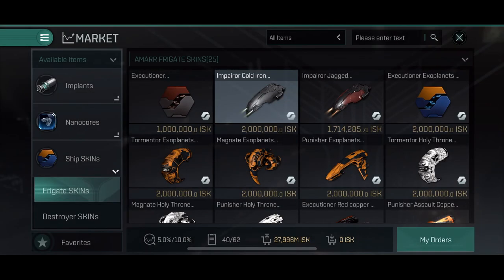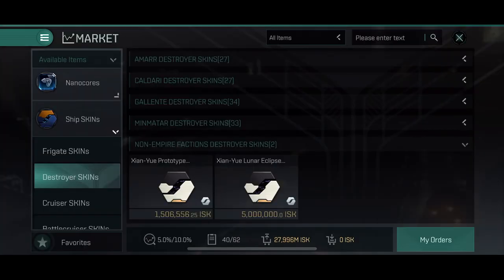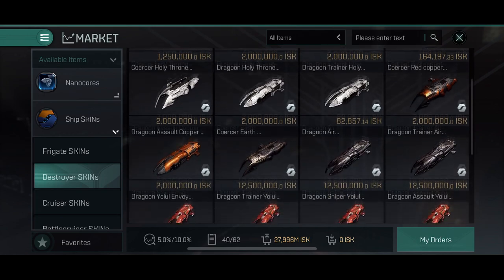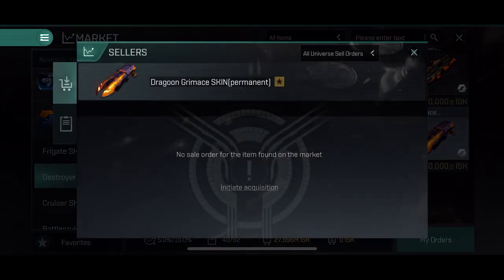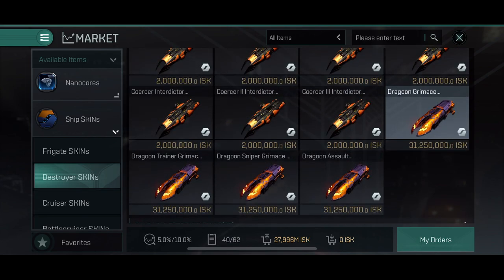Cold iron generally sells well to the right buyer at quite a high price. One reason is that the cold iron is black in its base, and with the nanocore you can make those ships stand out a lot more compared to others. Destroyer skins: most skins here unfortunately are quite cheap, possibly because fewer players fly them. The rarer ones are the hollow range skins and the even more expensive grimace one — the hollow range going for 300 million and the grimace going for a bit over a billion. Both are almost 3 years old and as of today still not available.